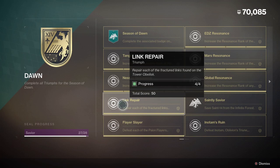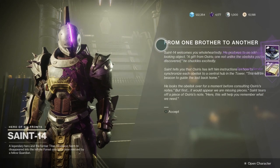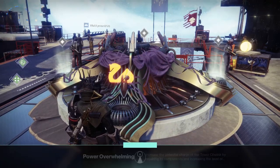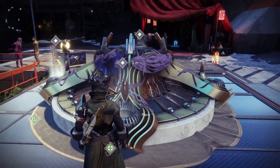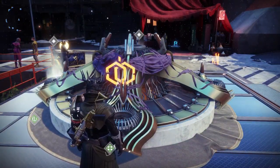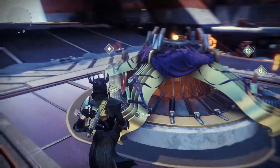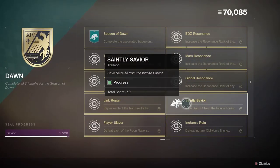The next triumph is Link Repair — repair each of the fractured links found on the tower obelisks. You have to do the quest from Saint-14 that requires you to set up the tower obelisks, then repair all four links from the other planetary obelisks. You start with the Cornerstone quest from Saint-14, repair the tower obelisk, link all four planetary obelisks, and then you'll complete this triumph.